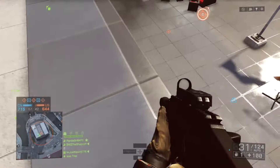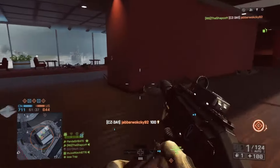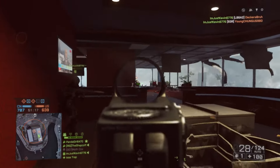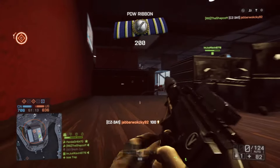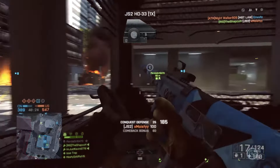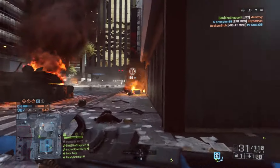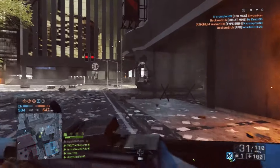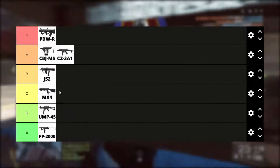The CZ-3A1, or the Scorpion from Black Ops 2. This thing fires fast — very fast. Close range, you will be dominating. However, its recoil is pretty rough sometimes. But overall, fun gun. A tier. The JS-2 is weird. You don't see this around often. Fast fire rate and a big mag — what's not to love? Well, the reason you don't see it that much is because it's in the shadow of the P90. So for now, we'll pop this into B tier.